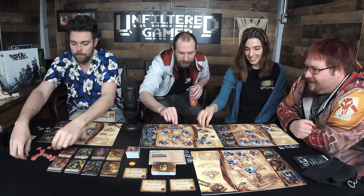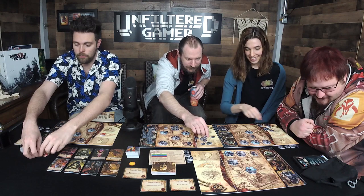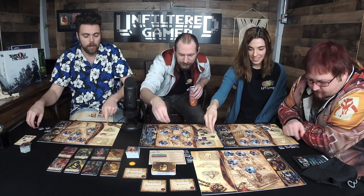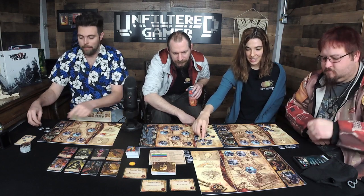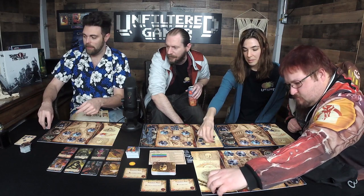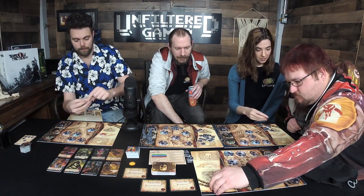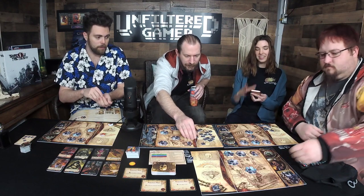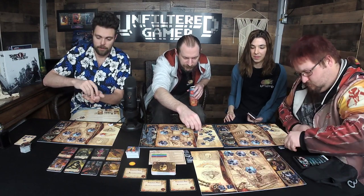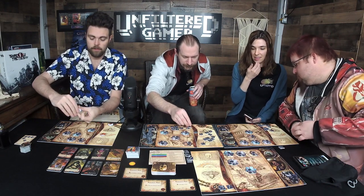Once you've got all those tokens, put them down on your board right under the area with the diamond. You can place them face down — that's your currency. You don't technically have to grab the exact amount, but you need the right number.